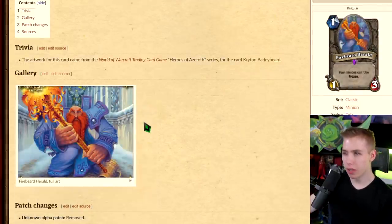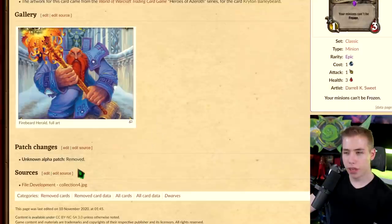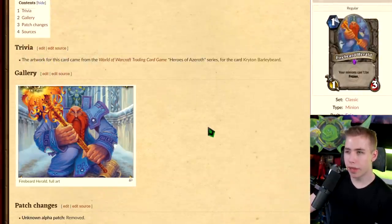Then there's Firebeard Herald — your minions can't be frozen, one mana 1/3. We do have this card now but it's called Living Dragon Breath. The patch change says 'Unknown Alpha Patch Removed,' so they thought about this card five or six years before Descent of Dragons would get released, and then one person on the Hearthstone team said 'sure, let's make that card' — now that nobody plays Freeze Mage anymore.